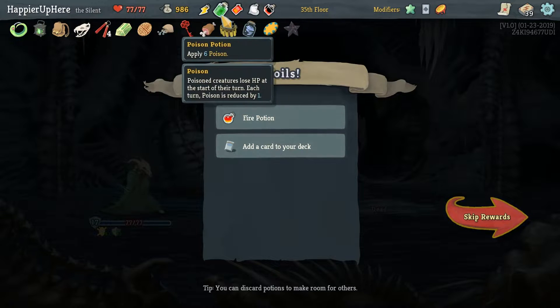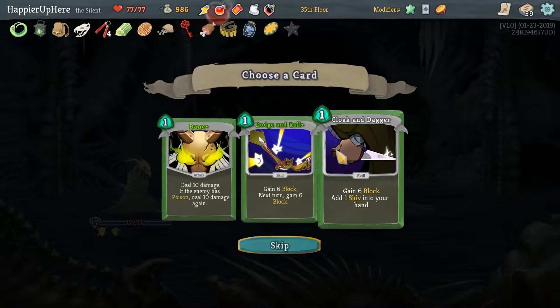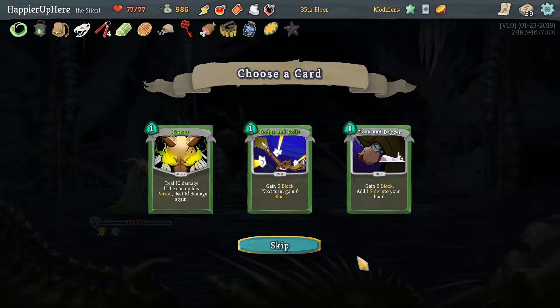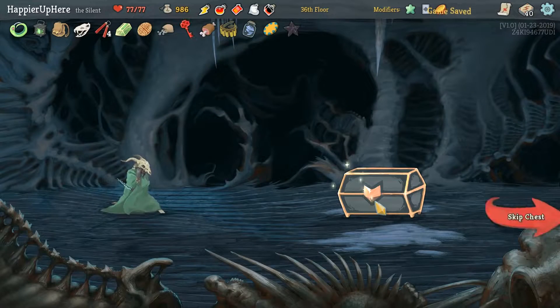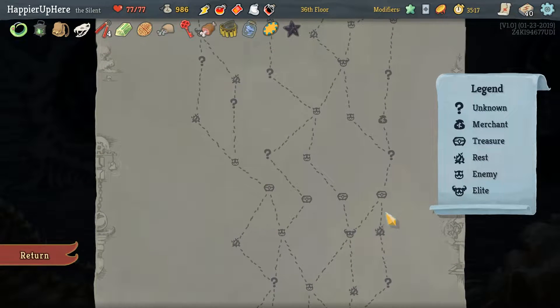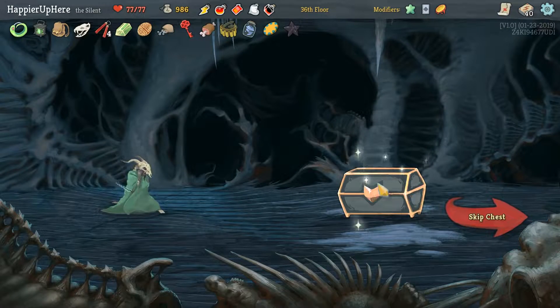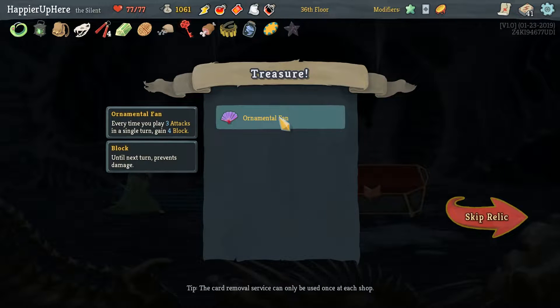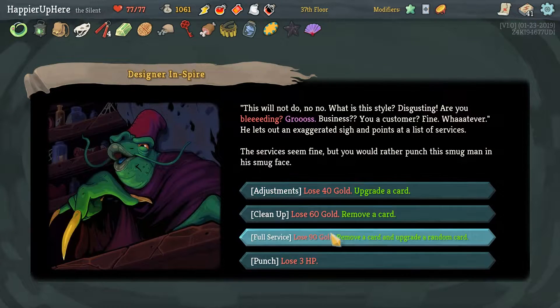I want a Fire Potion — don't really need a Regen Potion or Poison that badly. I'll drop the Poison. Now that we have Footwork, Dodge and Roll might be more useful than before, especially since it's upgraded. Another curse — it might give us a duplicate though. We do have a shop so we could remove it. We got a Regret so we have to remove that. Also got Ornamental Fan — every time you play 3 attacks in a single turn, get 4 Block. That's actually very good since I have a lot of zero-cost attacks.